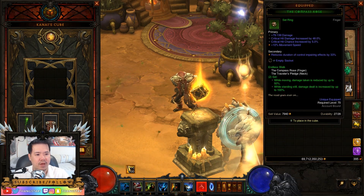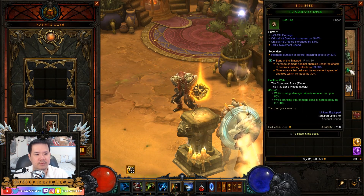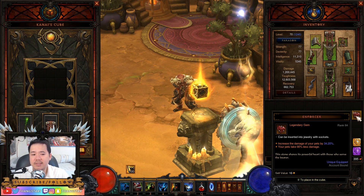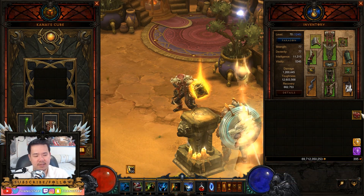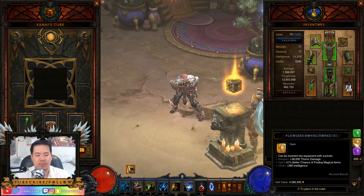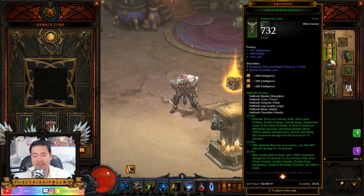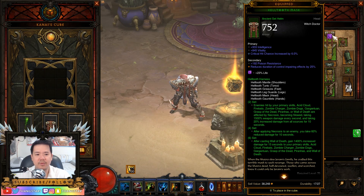For Legendary Gems, we have the Bane of the Trapped and the Bane of the Stricken to increase our damage and kill the Rift Guardian faster. And then we have Enforcer, which increases damage of our pets and your pets take 90% less damage. For Normal Gems, we want to use the Green Gem for our Weapon, and then we want to use Topazes for our other sockets. If you feel like you are dying faster than normal, go with Diamond Gems instead — that's up to you. And for the Helm, we want to use the Life Increase Gem, the Purple Gem.